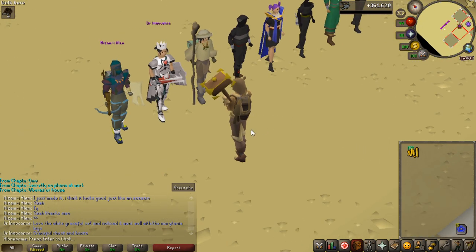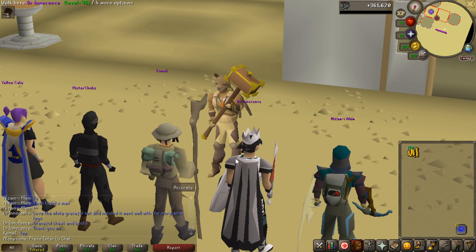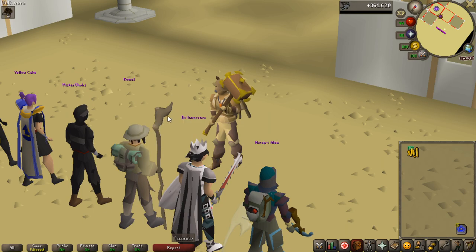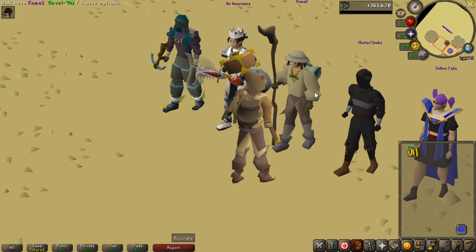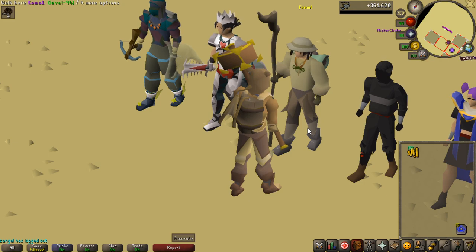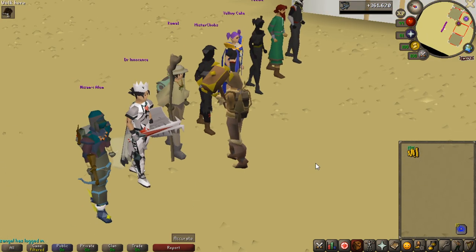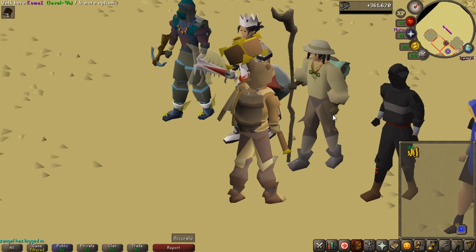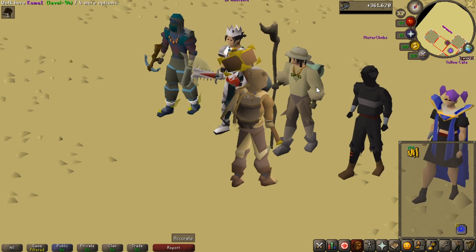Let's go to Coma One. I'm not 100% sure of all these items — I know you're wearing a Dramen staff and what I think is an explorer's backpack. I'd say those are climbing boots, and I think that's a Fremennik top. You have a monkey speak amulet and the leggings are yak hide legs. The gloves are hard leather gloves — they fit really well with your set.